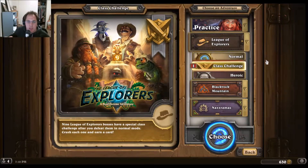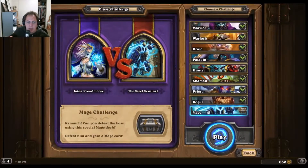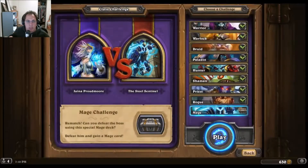League of Explorers — I've finished Normal and Heroic. I have just one class challenge left and it is Mage. The reward is the Animated Armor, which works very much like the Steel Sentinel, which we'll be facing off against.